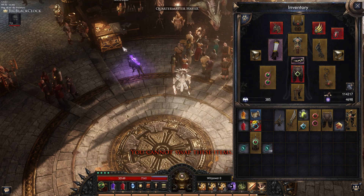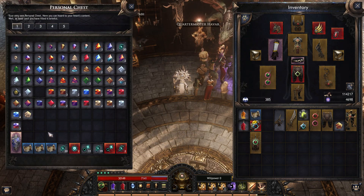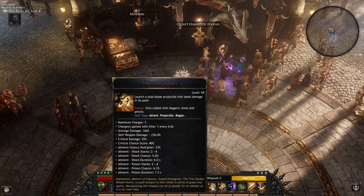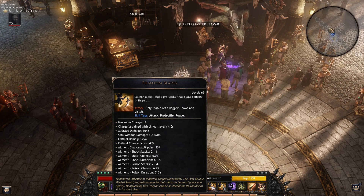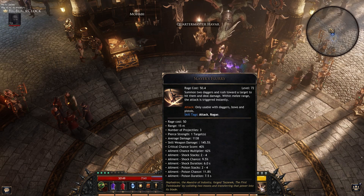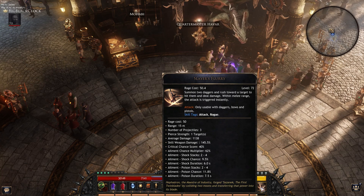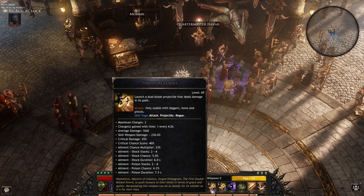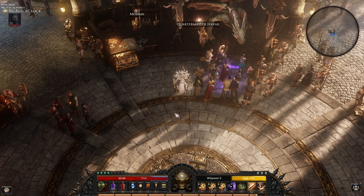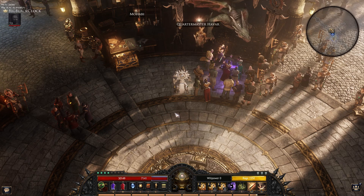Now about my build: I'm using the Phantom Blitz — this is my best choice for now. The Slayer Flurry sometimes just destroys everything. But my main skill is the Phantom Blade. I don't have time to test a lot of stuff right now, and not only time — I don't have the materials either.